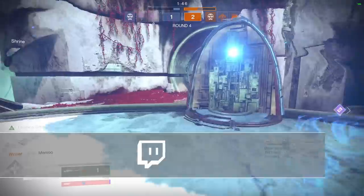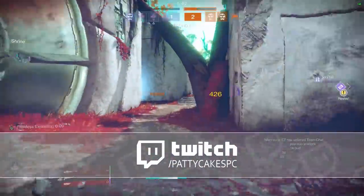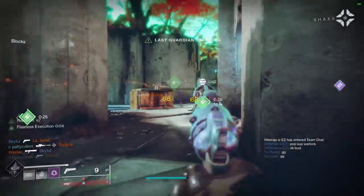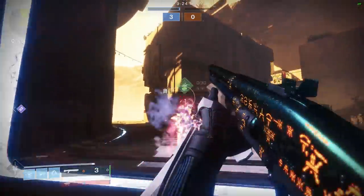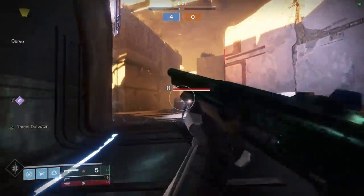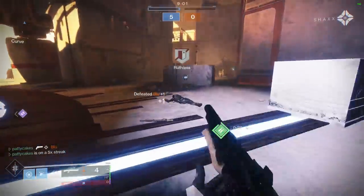By the way, I do tend to stream on Twitch a few days each week — you can catch me live over at twitch.tv/pattycakespc. The other slide-dodge combo you'll see from high-level players is to slide towards an enemy with your shotgun, just close enough to land that one-hit kill, and then dodge backwards to avoid getting hit by their shot. This way, even if you barely miss that shotgun kill, you can swap to your primary weapon and finish off the kill with the damage you've already put in.